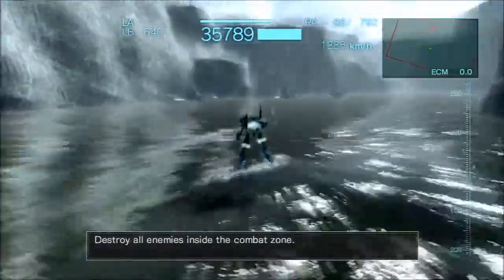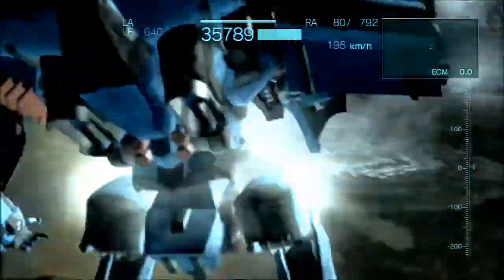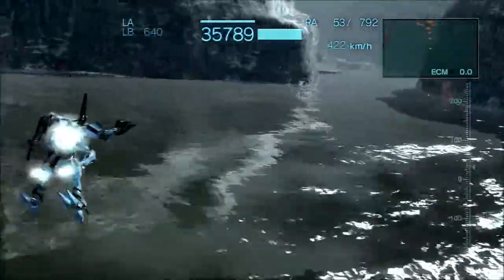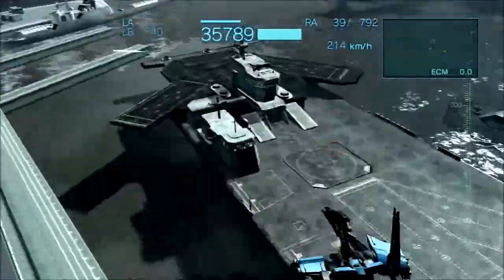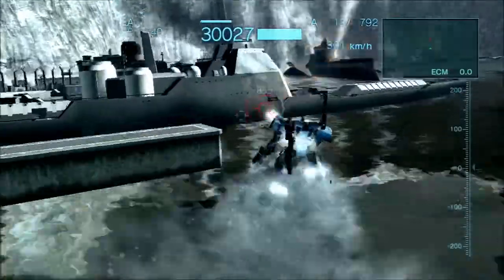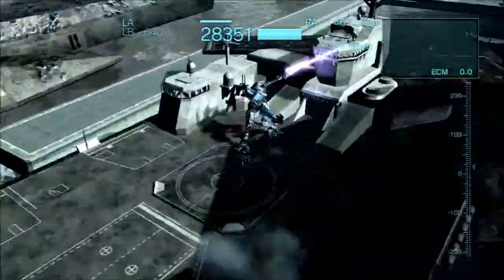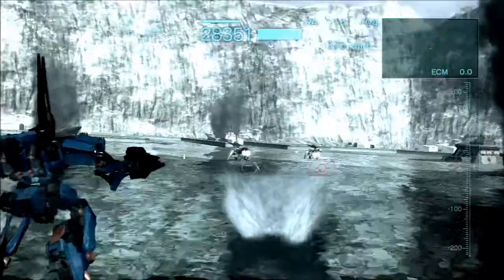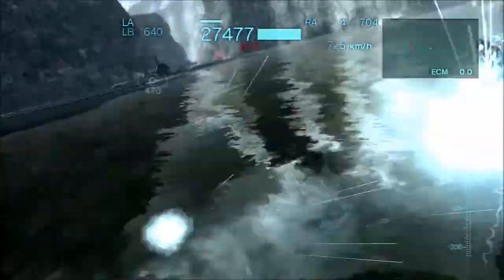Not drowning is also a good idea. Destroy all enemies inside the combat zone — time is limited, so you want to move fast. Having a light mech here is actually a really good idea because these boats don't have a lot of health; you can kill them pretty easily. It's more just that you want to get around quickly and avoid getting hit too much. If you move fast enough you should have plenty of time to get all the boats — you don't want to miss any boats.